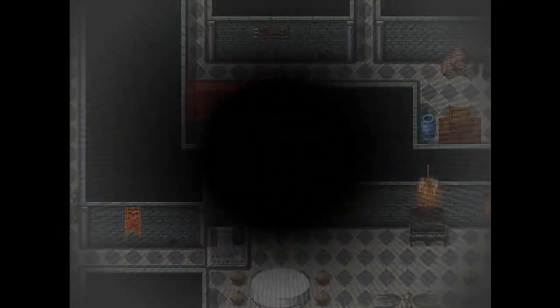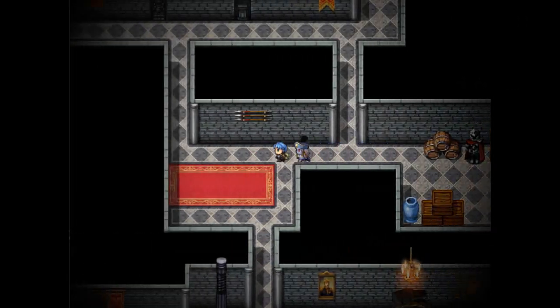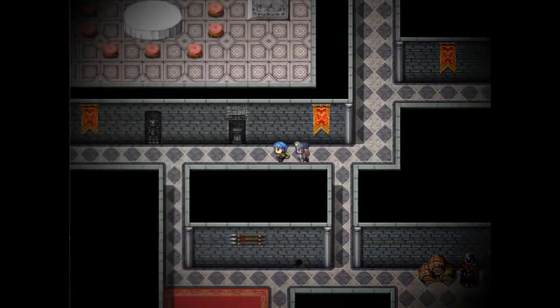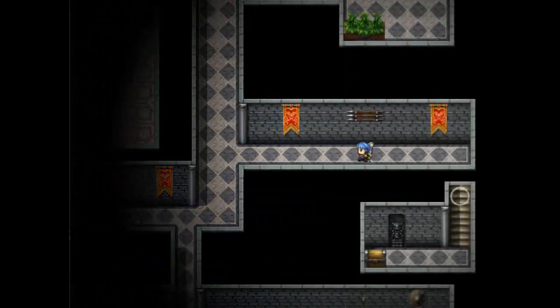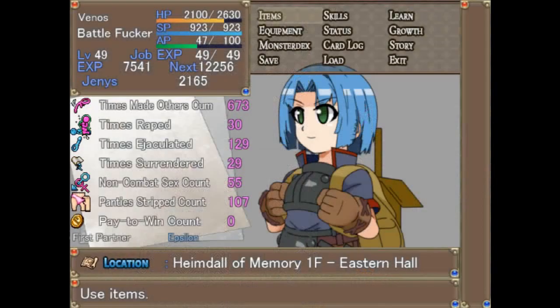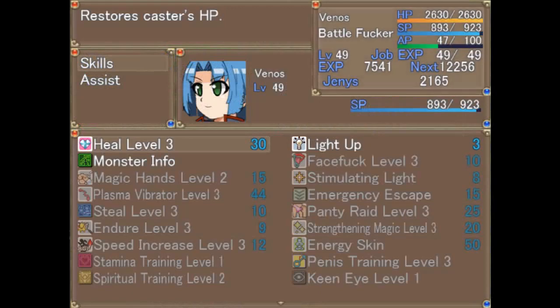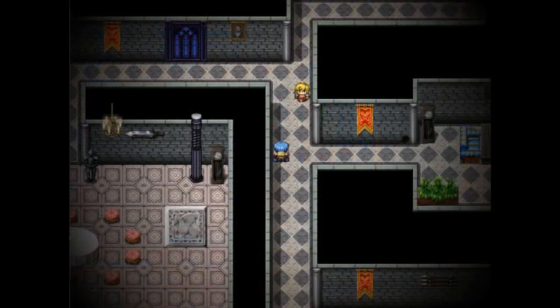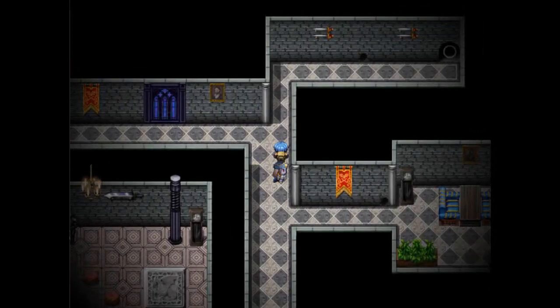I've been through there. Alright, we got the last Demonite fragment we need. Let's see... over there. Oh, the White Knights drop badges of loyalty. Nice.